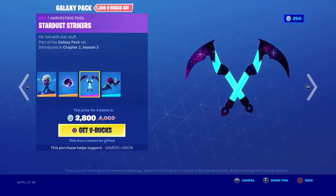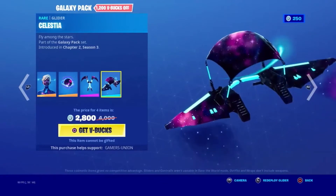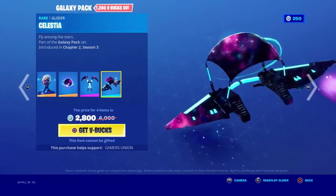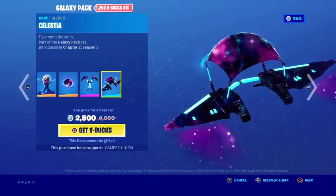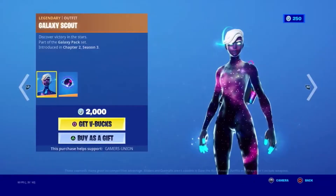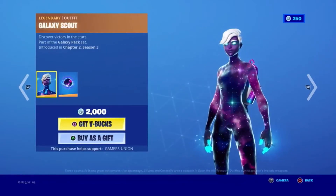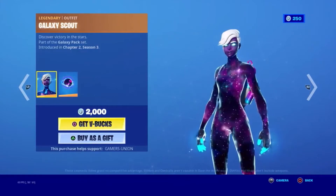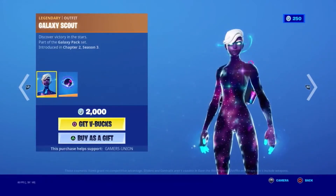Stardust Strikers introduced in Chapter 2 Season 3. Glider Celestia — Flight Among the Stars — part of the Galaxy Pack set, introduced in Chapter 2 Season 3. The full Galaxy Pack bundle is 2,800 V-Bucks.